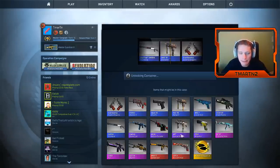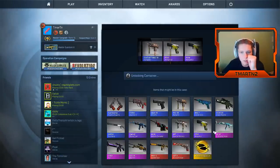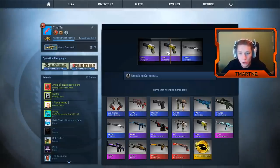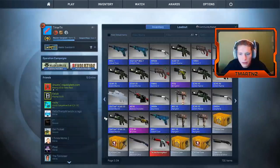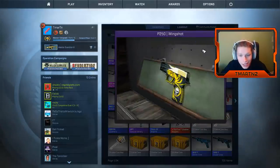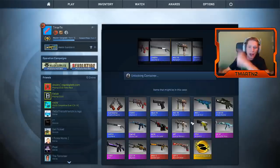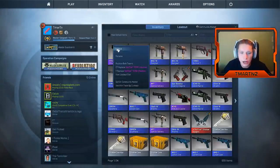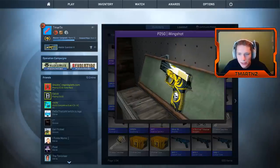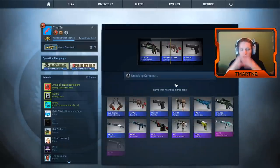Back-to-back P250 Wingshot — those actually look super sick, I'm happy to get that. What's the condition on that? We had one that's battle-scarred, but it looks good to me. This new one is well-worn — still looks good, maybe a little bit brighter. Just saw an AK go by — make your way back around — nope. Another P250 Wingshot. This one's field tested, the white's brighter. Two more cases boys, can we get the AK?